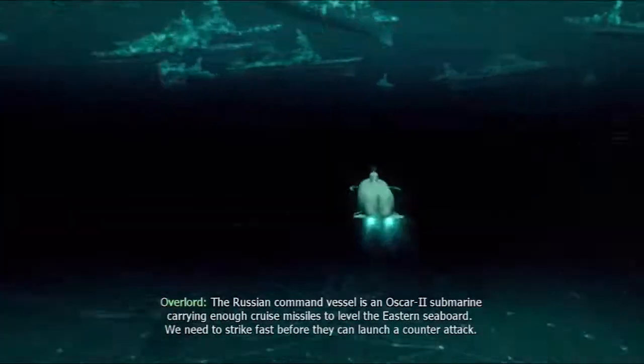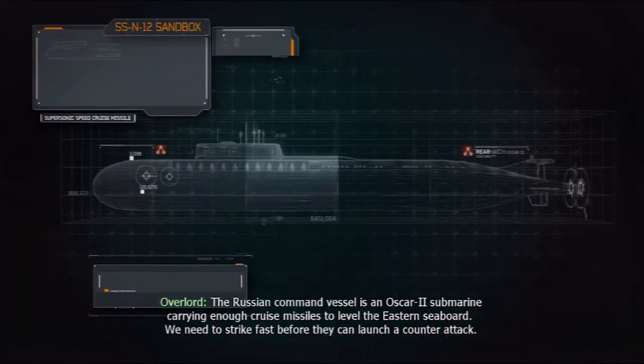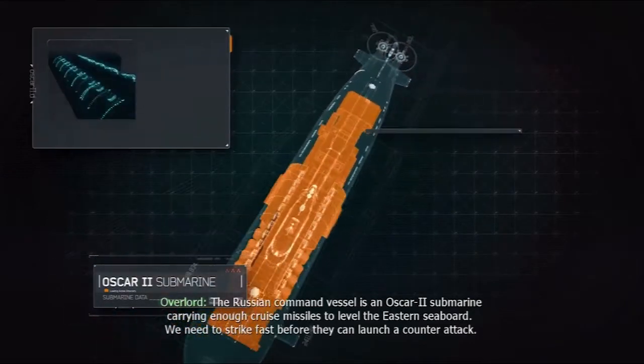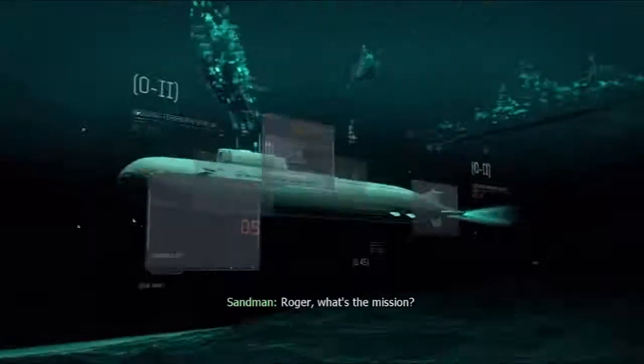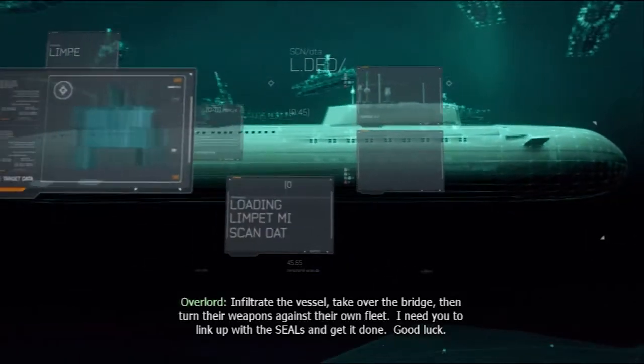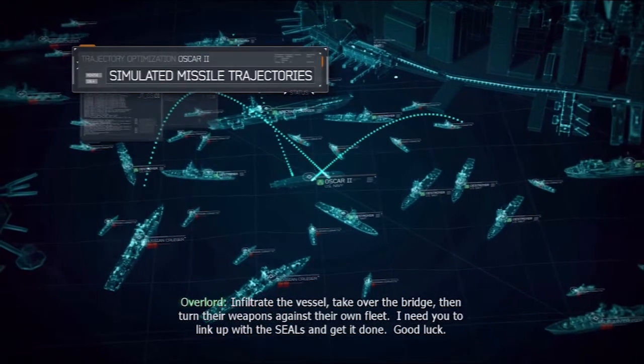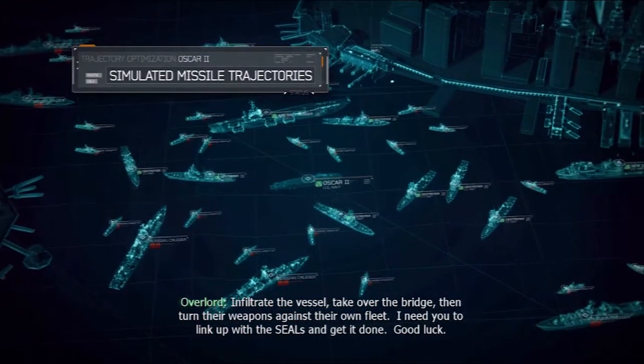What's our next target? The Russian command vessel is an Oscar II submarine carrying enough cruise missiles to level the eastern seaboard. We need to strike fast before they can launch a counterattack. What's the mission? Infiltrate the vessel, take over the bridge, then turn their weapons against their own fleet. I need you to link up with the SEALs and get it done. Good luck.